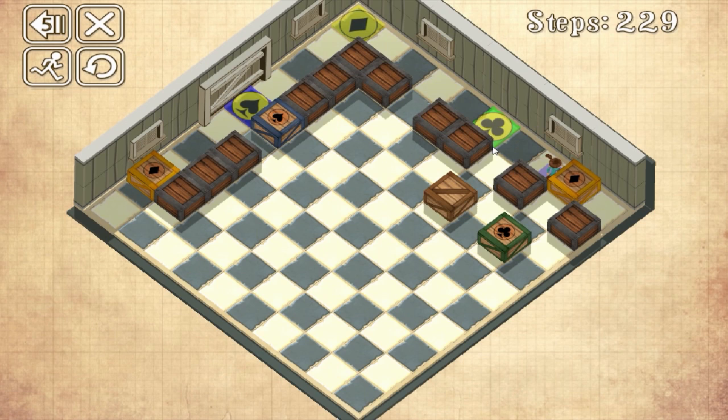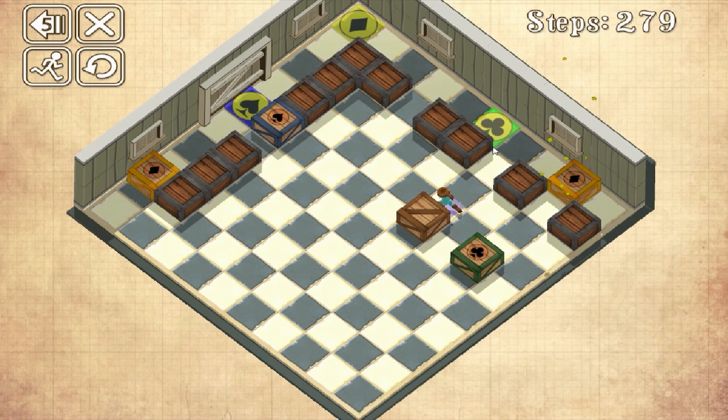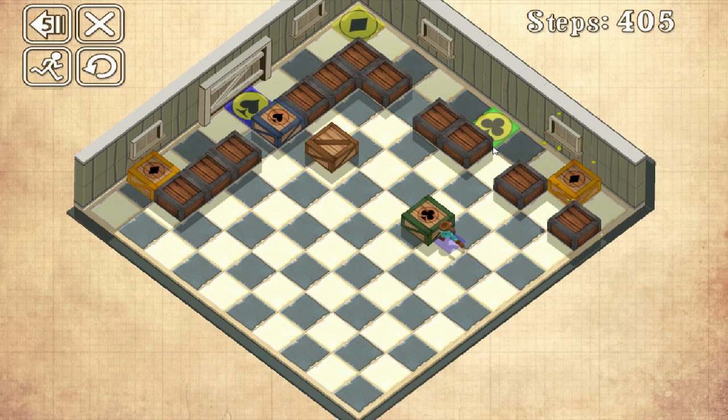Apparently there is no outside. Apparently we're standing in the nexus to other realms in a warehouse solving puzzles to get out. Why are we solving these puzzles? I don't know. But I don't ask questions, I just do what I'm told. This lady has no other purpose in life but to move around boxes and move on to the next rooms, so we'll let her stick with that. I'm not one to intrude on other people's lives.